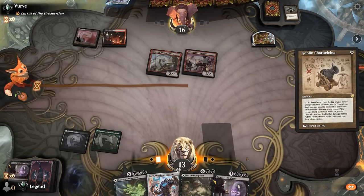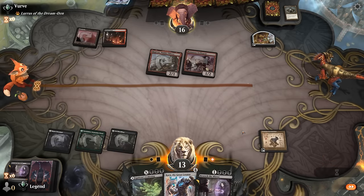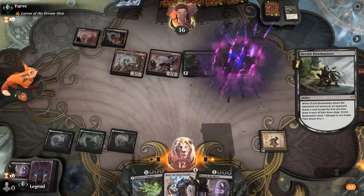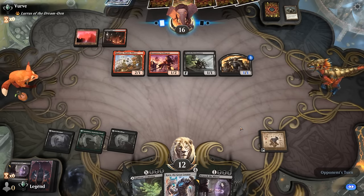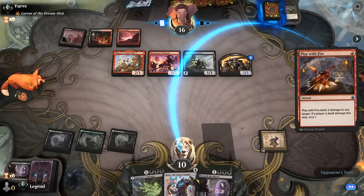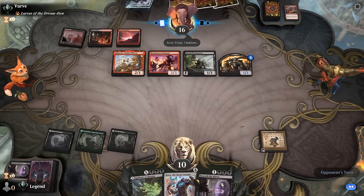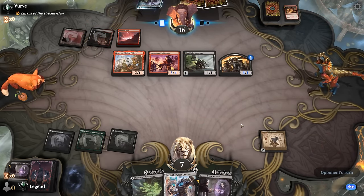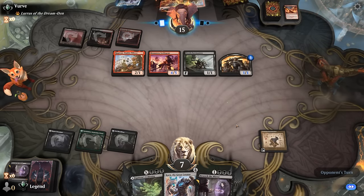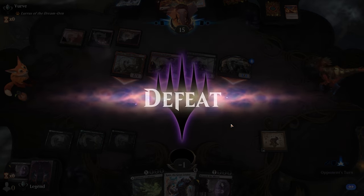We stay at 13 and play a tapped land. Opponent had Bowmasters — we would have been at one life. Play with Fire plus three is eight damage total — getting close. Then Skewer, and they had Light Up the Stage for one more Prowess trigger. We're dead. I guess going for Channel might have worked out better, but it was still a hard call to make. On to the next one.